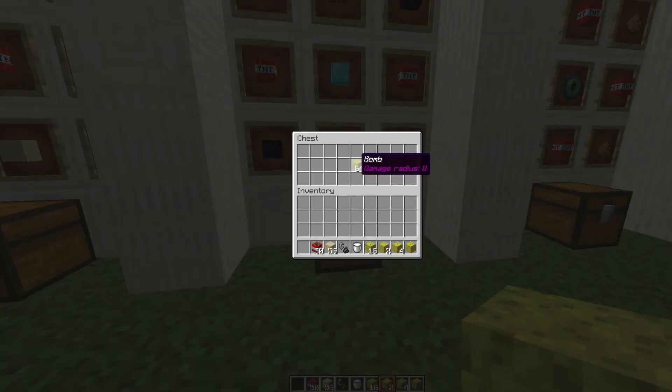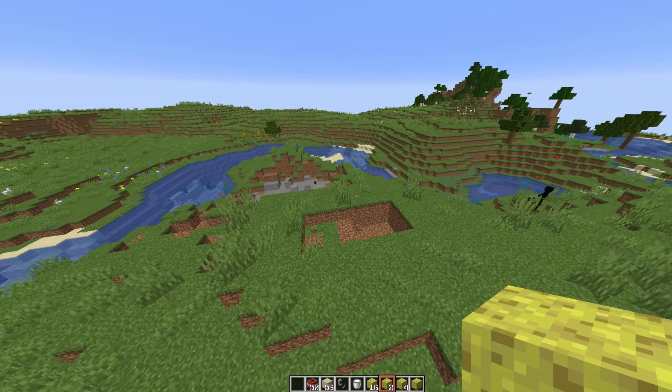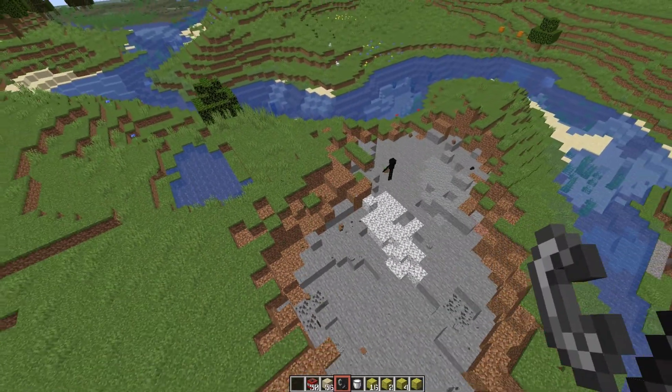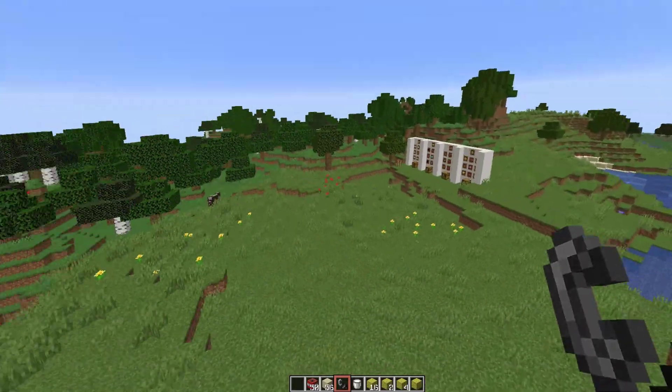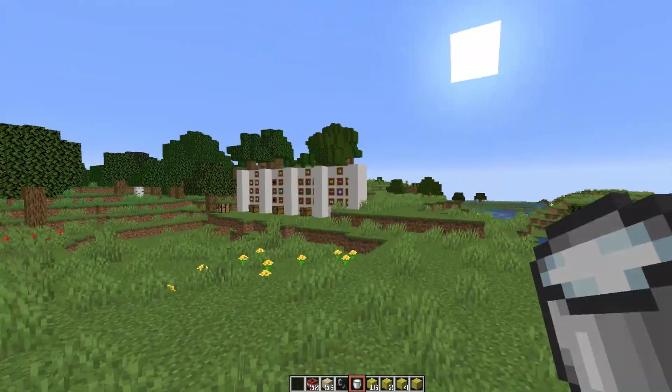The next one, which is just a normal bomb, is slightly bigger and has a little bit bigger blast radius. So if we pop this down, you can see how much bigger it is — this one is a little bit meatier, better than normal TNT in fact. And you can see it's given us a couple of potion effects, which is why I've got the milk just in case.